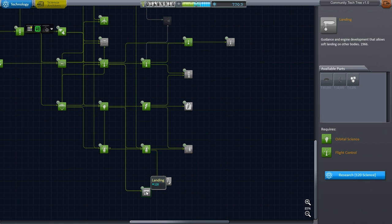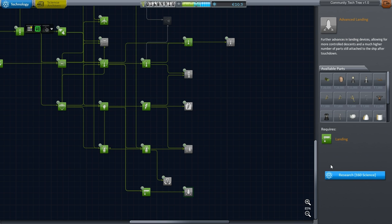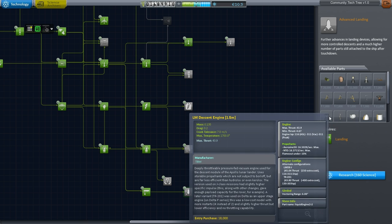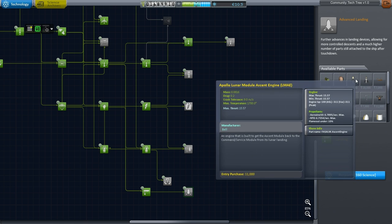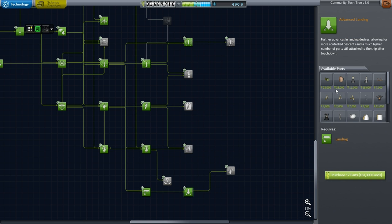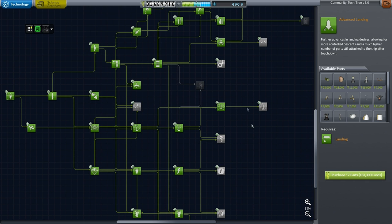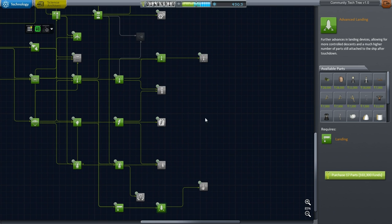We have 'landing' here so I assume 'advanced landing' should be ahead of it. Let's research this. Okay, and now advanced landing — alright, we have those engines. The engines I've been looking for are here, and maybe I can build a proper lander this time. That's what I get for not looking at the configuration files first, but the problem is that the tech tree doesn't show ahead, so I didn't know that node existed.